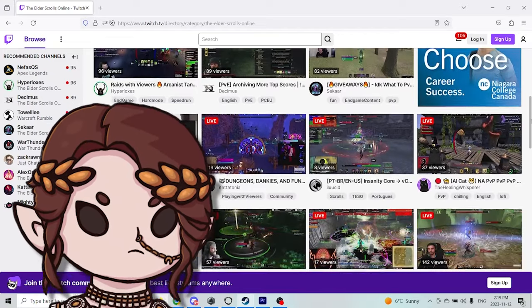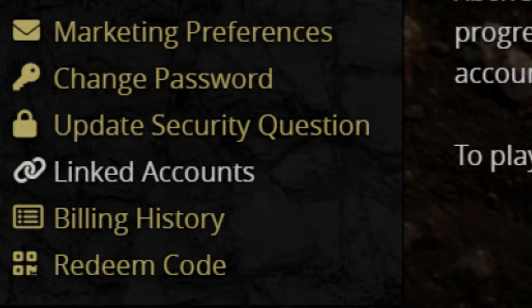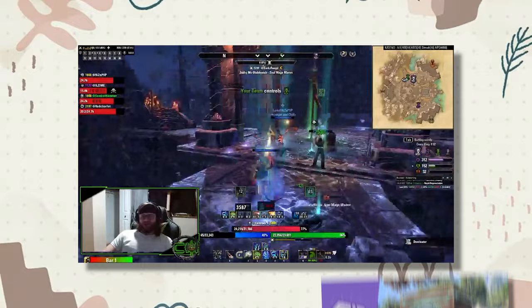Did you know that sometimes you can earn Urbro's crown crates just from watching ESO Twitch streamers? All you have to do is make sure you're logged in on a Twitch account that's linked to your Elder Scrolls Online account, and then watch your favorite ESO PVP streamers that have drops enabled — screaming and crying about the state of PVP for about an hour — in order to claim your drop.